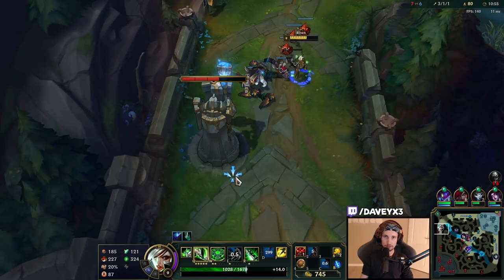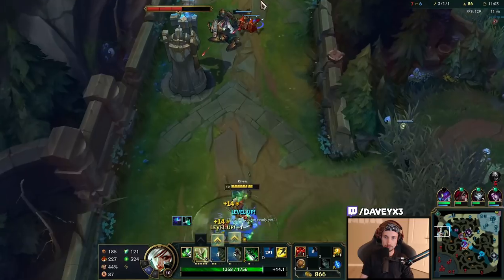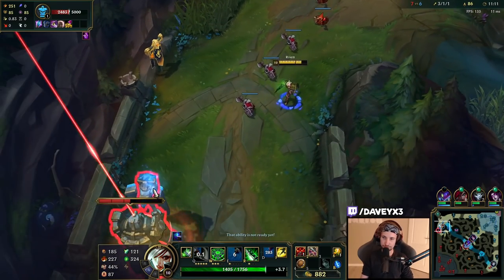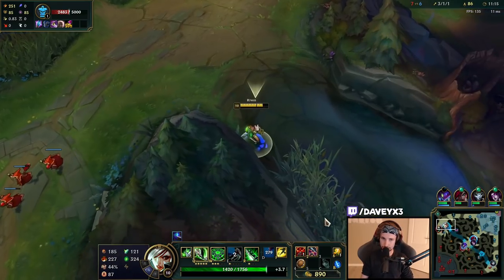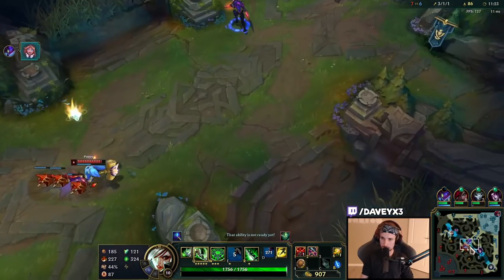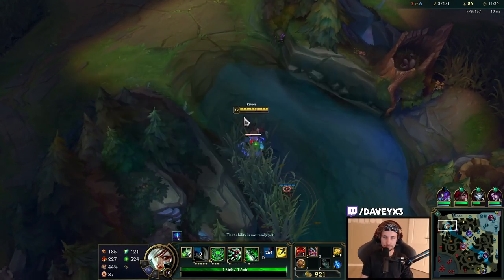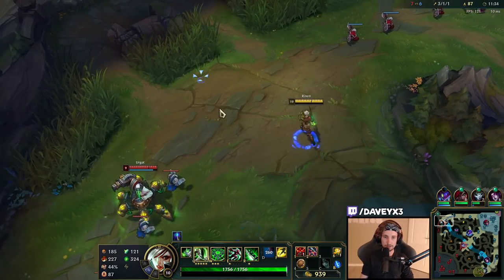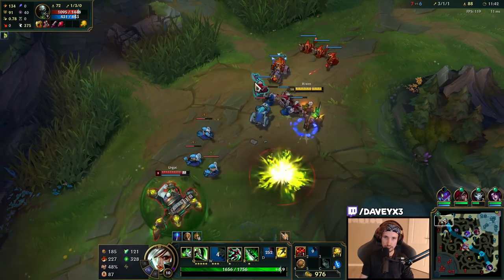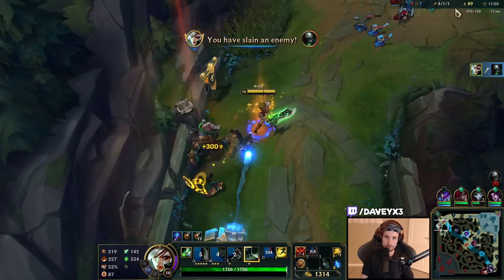I'm going to make sure to get the next blade here. I'll place a ward down so I can see them coming more clearly. I got my ultimate this time — we're going to see if we can kill him again. He dashes that way, and we got him again.